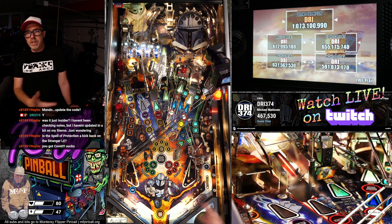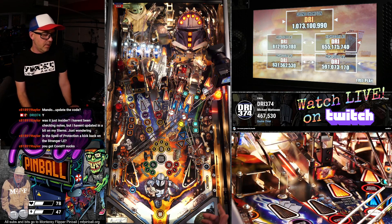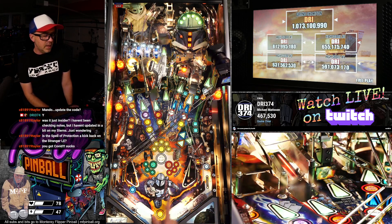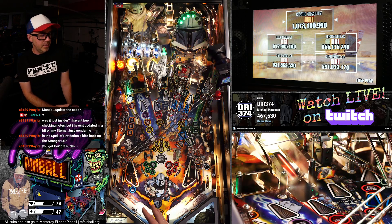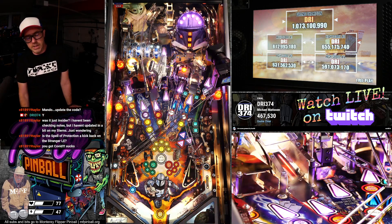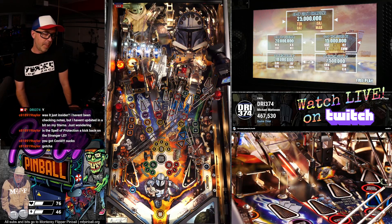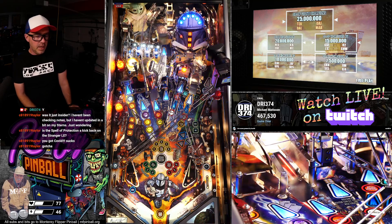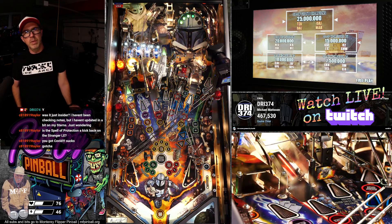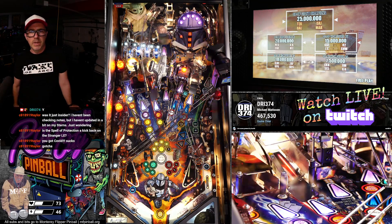The spell of protection kickback is kind of like the heal here, which is a reward in the foundry. That will allow you to — basically any of the outlanes, you alternate with the flippers, a little bit like how you do with a save lit on TNA or something like that. You flip them back and forth and you get a heal, you get your ball back. And that is a pretty expensive reward in the foundry. So we'll see what that ends up being.